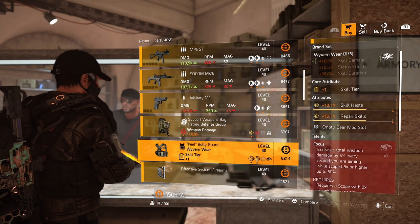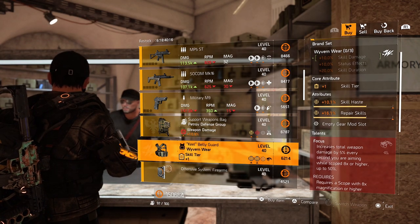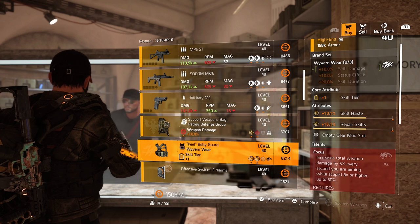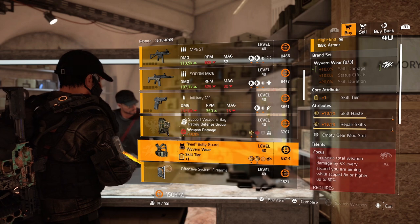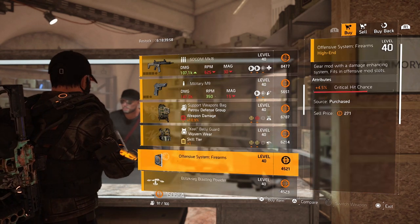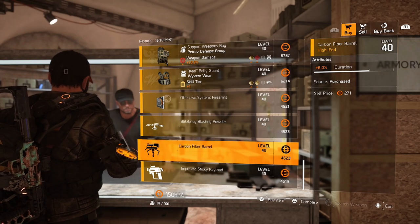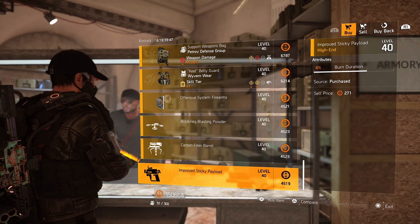Over to the Wyvern: 10.1% skill haste, 16.1% repair skills, and focus on there. I'm not loving the combination — I would love to see something else for that repair skill, like some skill damage or even some critical hit chance or damage for grid builds. Over to the mods: 4.5% critical hit chance, 4.6% deflect duration for your drone, 6% duration for your turret, and 4% burn duration for your sticky payload.